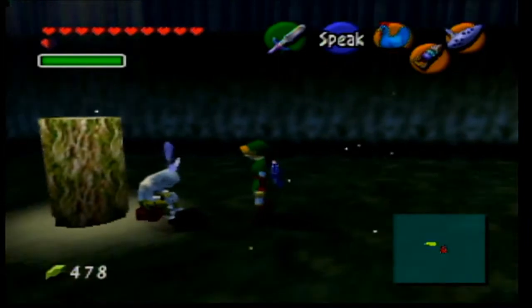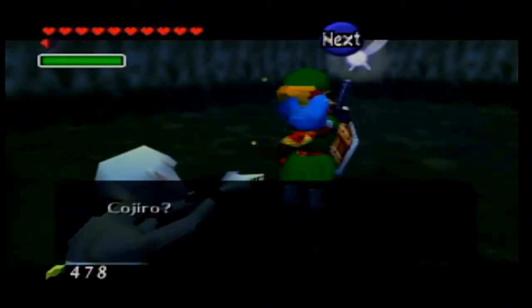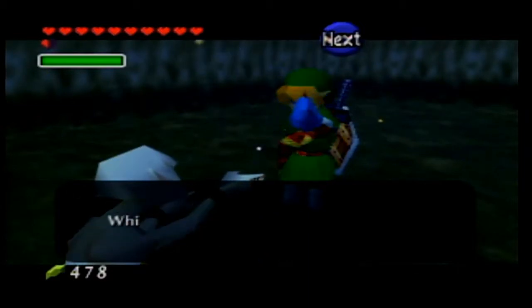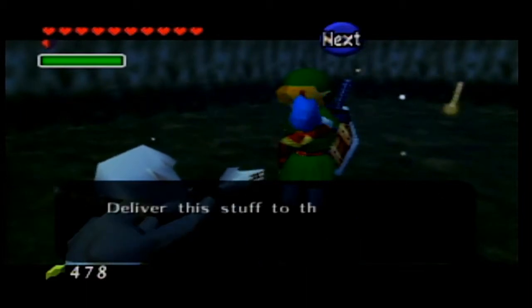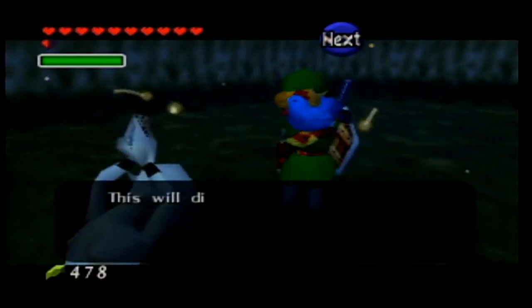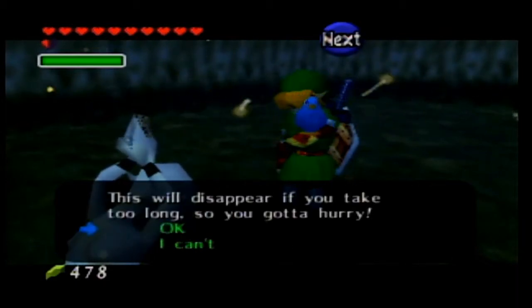Kohiro, why? Normally only a nice guy like me can tame you, which means you must be a nice guy. Please, Mr. Nice Guy — deliver this stuff to the old hag in the potion shop in Kakariko Village. This will disappear if you take too long, so you gotta hurry. Let's do it.